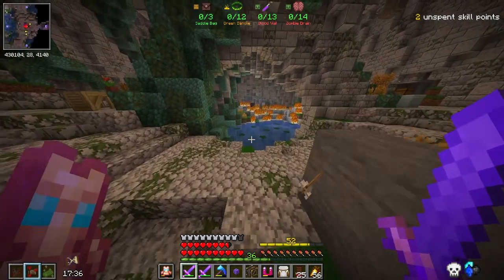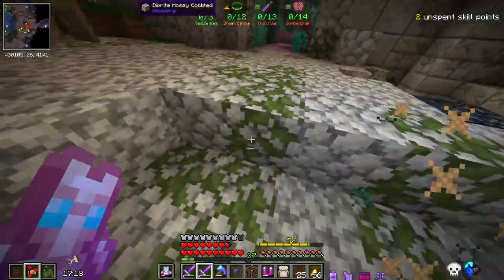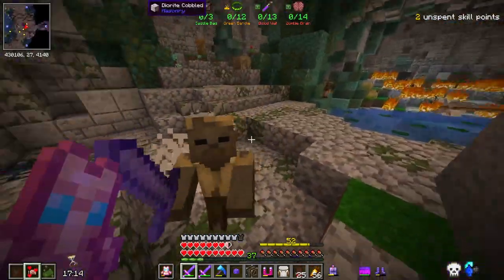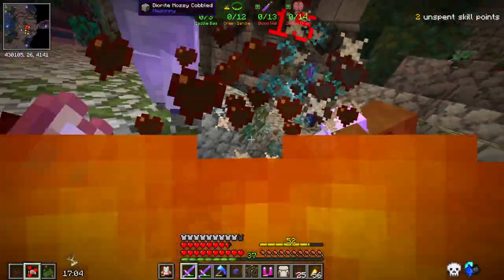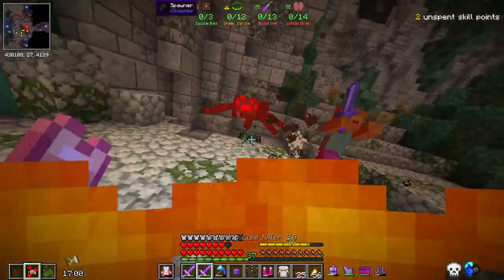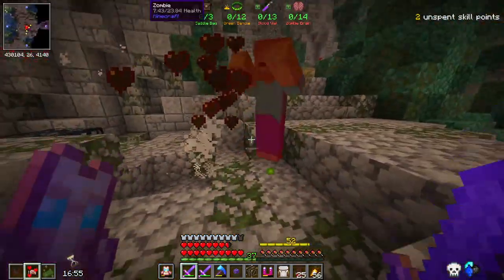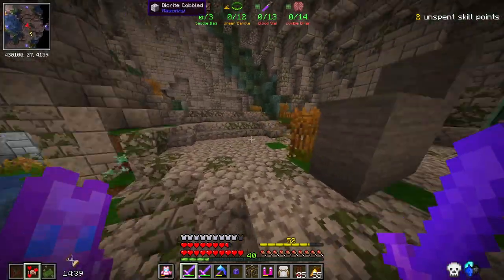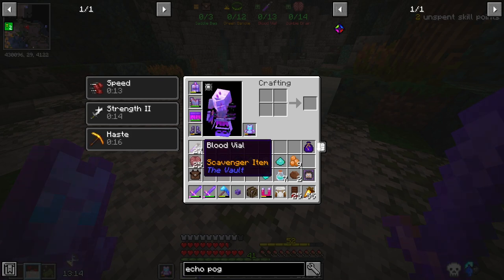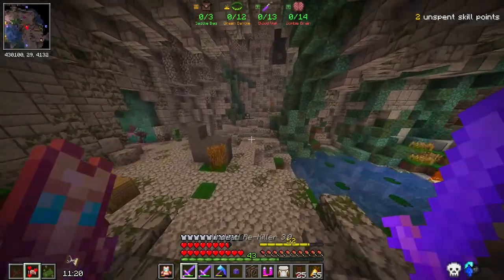761 — less than 100 to go. In fact, I need exactly 99. 802 — I just need 58 more. Let's just say I have plenty of the zombie brains and the 27 blood vials. 869 shards — perfect.